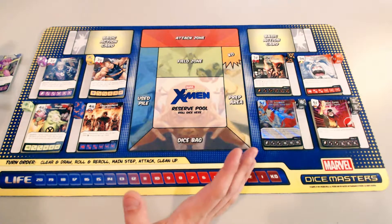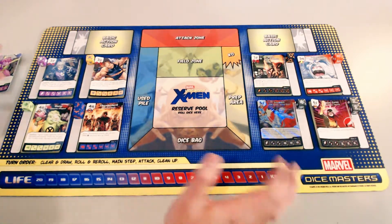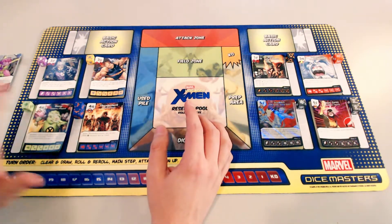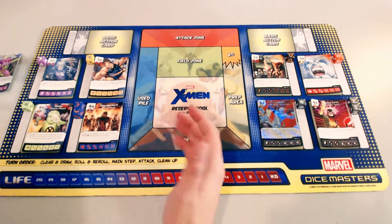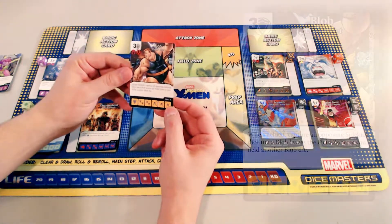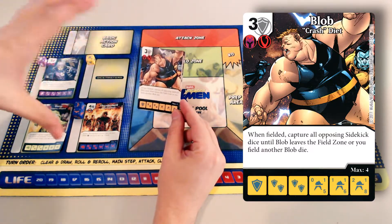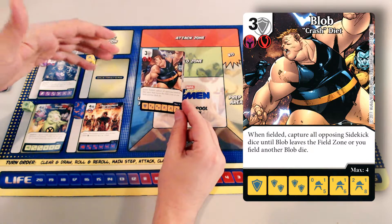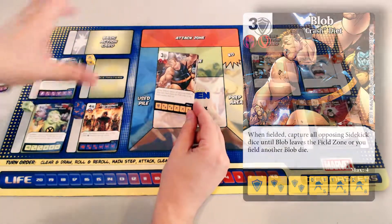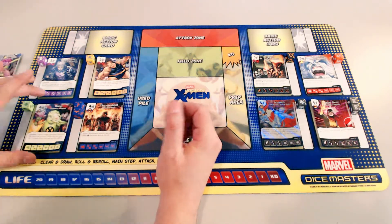Here's what we came up with — Dice Masters X-Men First Class team build. Pretty exciting build. Went with the Awaken strategy. It was pretty rough as far as the curve goes — two threes, fours, three dice in that area. You kind of want to have a two-drop if you can, but in this instance we do not. What we're going to do is start the show by slowing the opponent down — Blob as a kind of wall character: 1/5, 1/6, 1/8 respectively. When fielded, capture all opposing sidekick dice until Blob leaves the field zone.